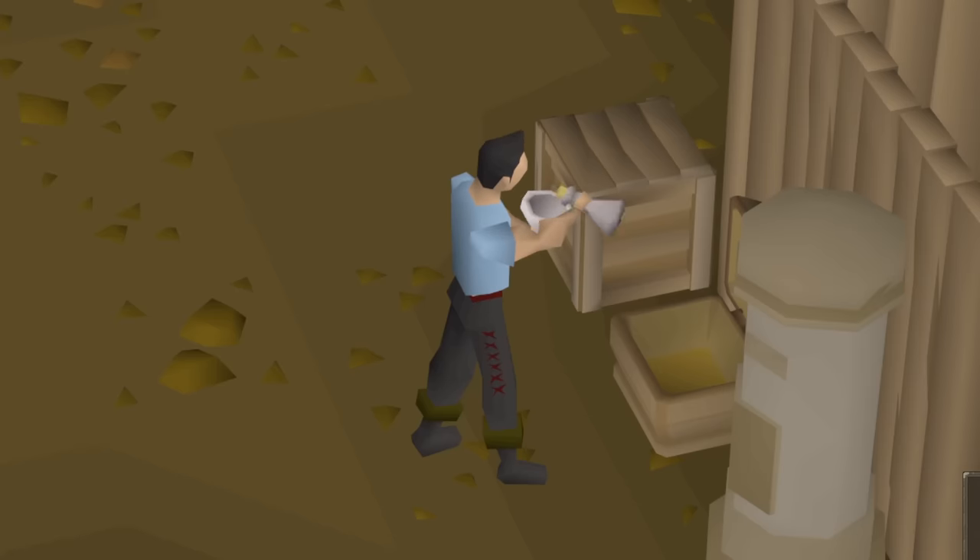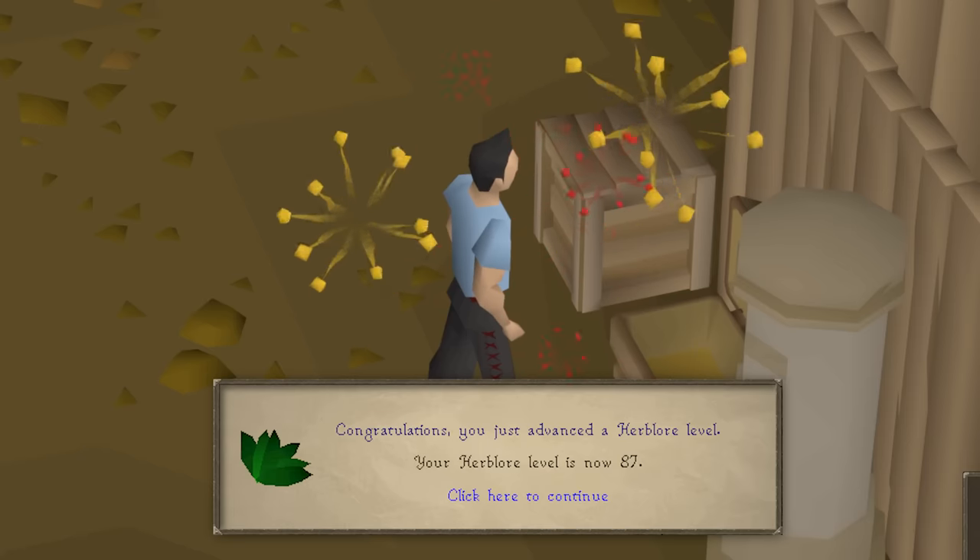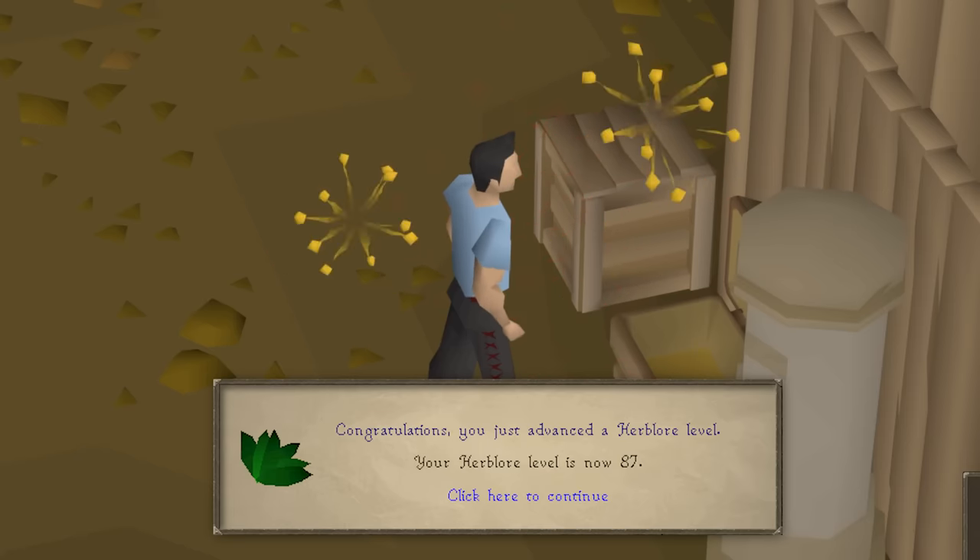In between BA rounds and any downtime that I have, I've been trying to utilize it on master clue requirements with either crafting and herblore, the two easy bank skills. We just got 87 herblore, which allows us to not have to pot for anti-venoms. A Sherlock step - another master clue requirement - out of the way.